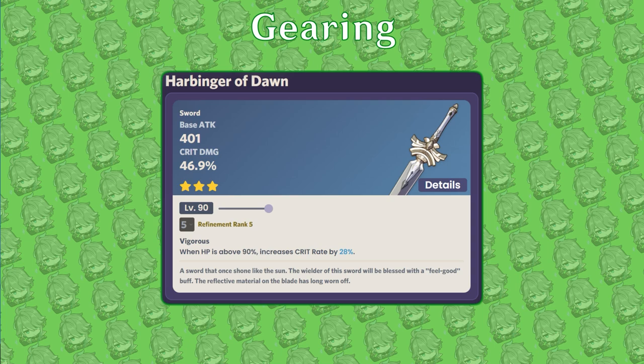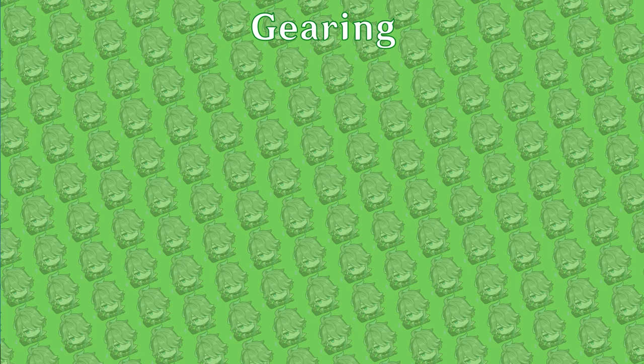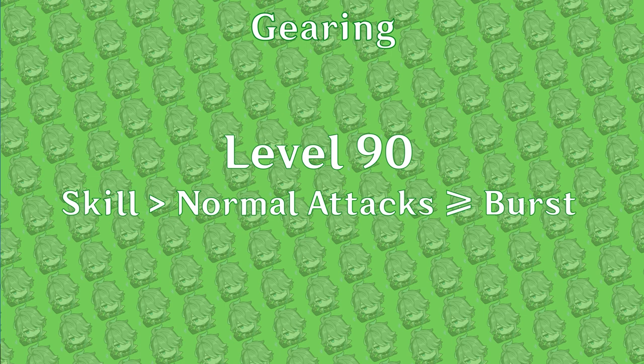As for his talents, it is most important to level him to 90 first, as most of his damage comes from Spreads. Then focus on leveling his elemental skill. If bursting every rotation, level his normal attack and burst equally. Otherwise, level his normal attack first.